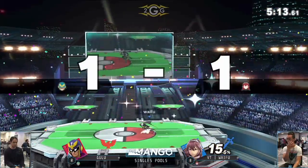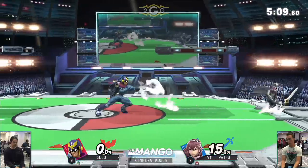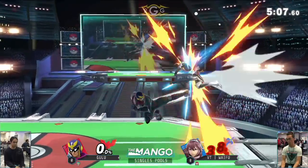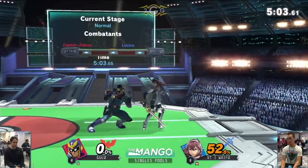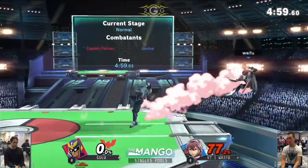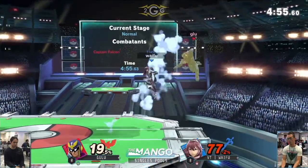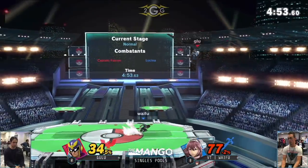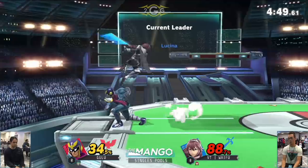If you want to discourage your opponent from feeling comfortable going for those aerials, up tilt is one of those moves that does really well. Even just jab in general — jab has a pretty good arc in front of you. All characters got from the 3.10 patch — basically all of their jabs were fixed, kind of touched, so they're not as easy to fall out of, which is great.